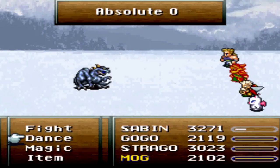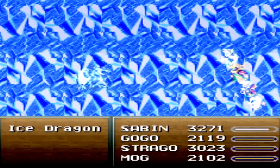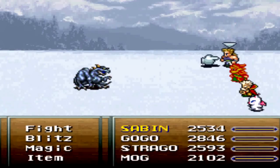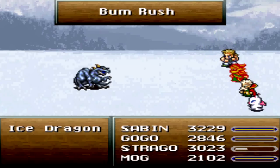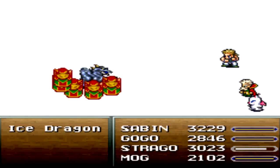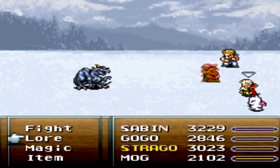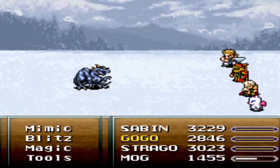Obviously, we have Mog in our group, so who knows how useful he is at this moment. One thing that's really good about me having Gogol in my group is I think I have Ice Shield equipped on him. And Ice Shield absorbs the guy's absolute zero attack — his ice attack.